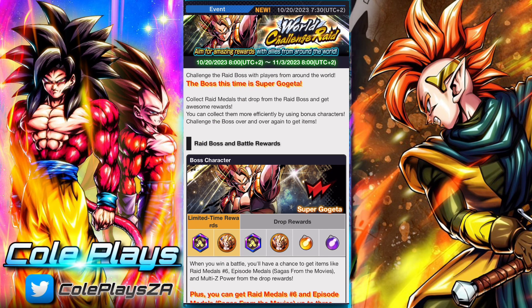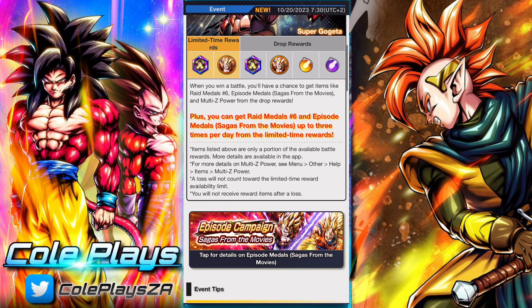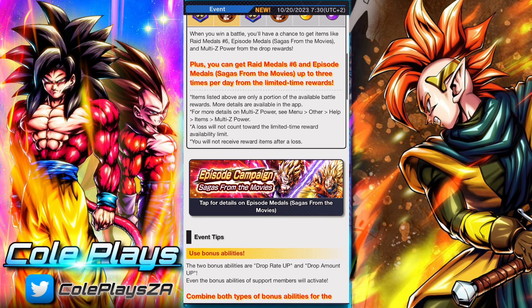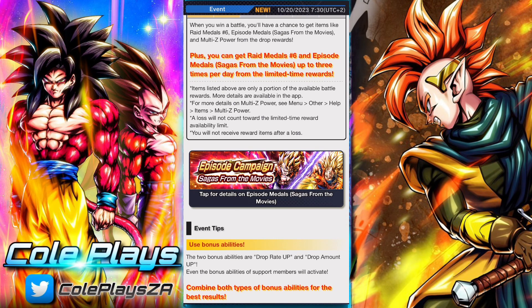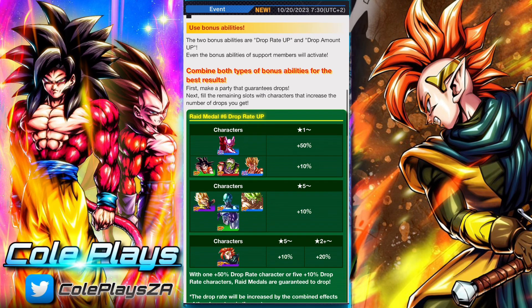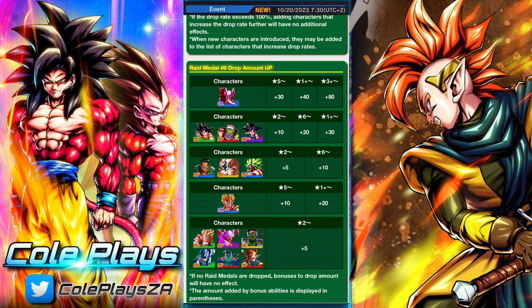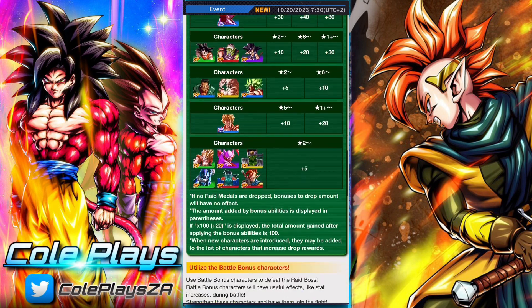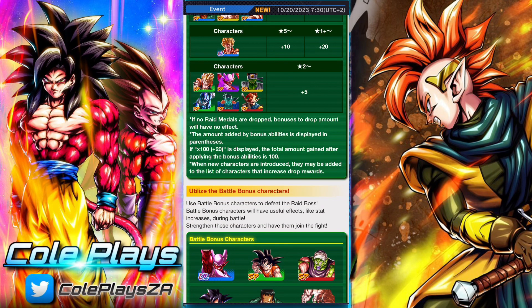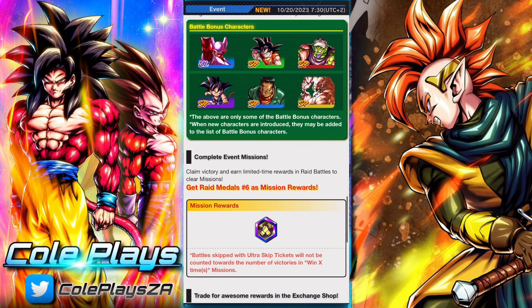You can get 100 Legends Emitted Power and you can get 700 Chrono Crystals. The World Challenge Raid essentially follows the standard raid slash hyperdimensional carp formula. There are characters who are battle bonus characters and bonus drop characters. A lot of them are the latest summonable units, the units from the Dragon Ball Saga banner, and some free-to-play options as well.